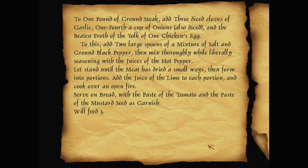What's your diary say? Recipe book: to one pan of ground steak, add three diced cloves of garlic, one fourth of a cup of onions also diced, and the beaten froth of the yolk of one chicken's egg. To this add two large spoons of a mixture of salted ground black pepper, then mix thoroughly while liberally seasoning with the juices of the hot pepper. Let stand until the meat has dried a small ways then form into portions, add the juice of the lime to each portion, and cook over an open fire. Serve on bread with the paste of the tomato and the paste of the mustard seed as garnish. Will feed three.